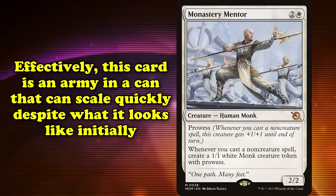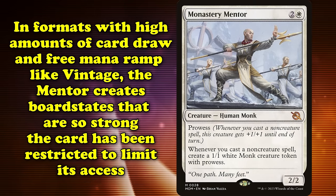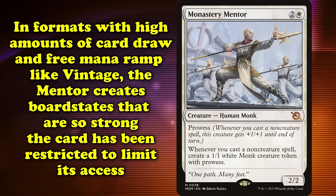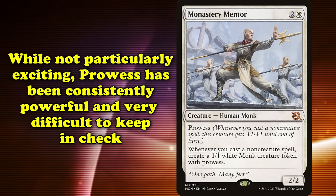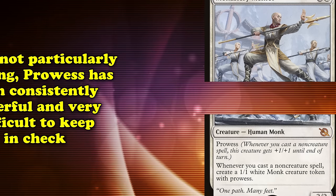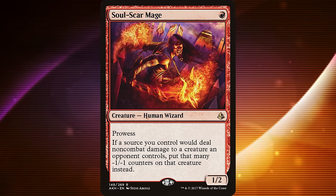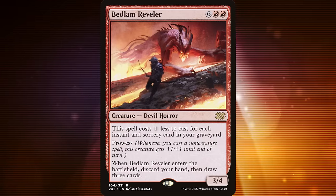This makes for an effective army in a can that, while low power with base stats, scales quickly. In a format with a high density of card draw and free mana acceleration like Vintage, Monastery Mentor creates such overwhelming board states that the card has been restricted to limit decks' access to it. While far from the most exciting ability on this list, Prowess is a consistently powerful mechanic — one that was difficult enough to keep in check that it was demoted from an Evergreen to a Deciduous keyword after Hour of Devastation and the printing of cards such as Soulscar Mage. Prowess is nowhere near broken enough to go any higher on this list, yet is well worth an inclusion given how frequently competitively viable cards such as Bedlam Reveler are printed whenever the keyword is used.